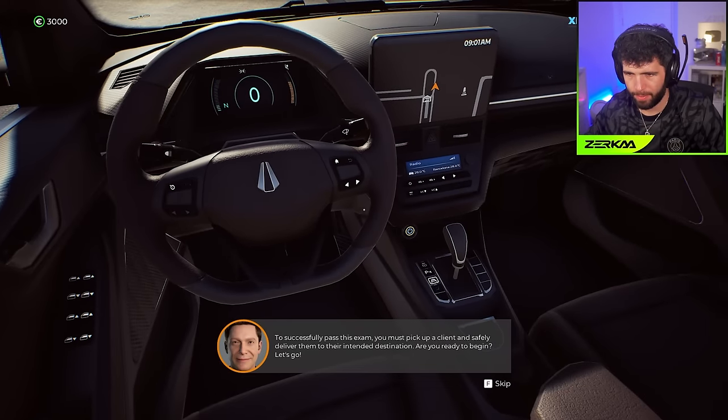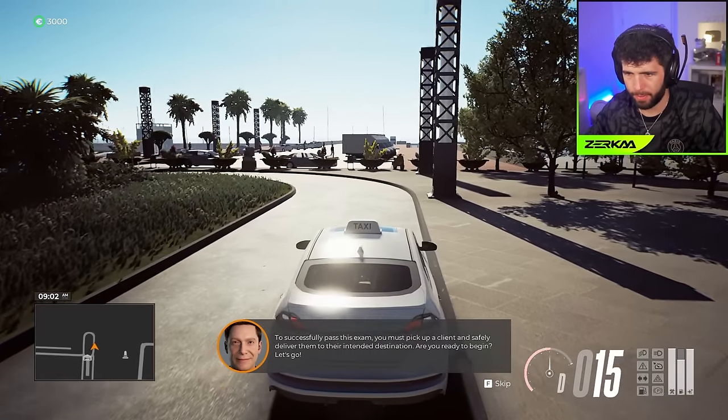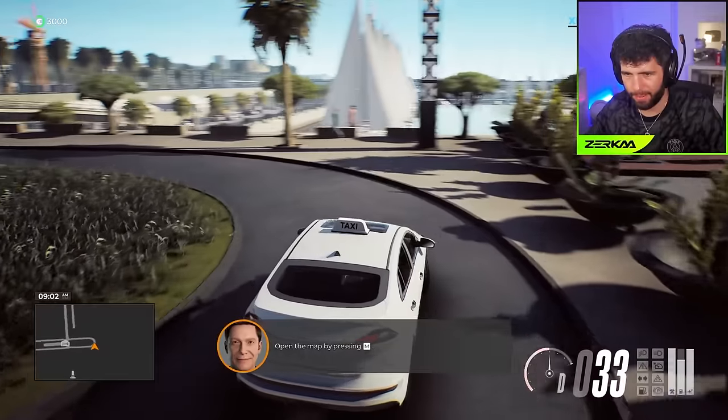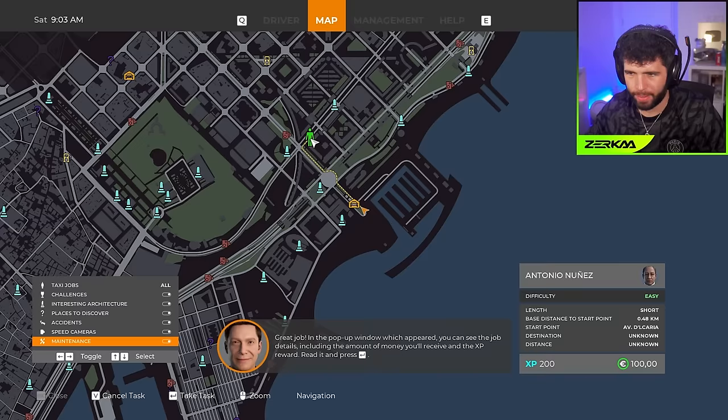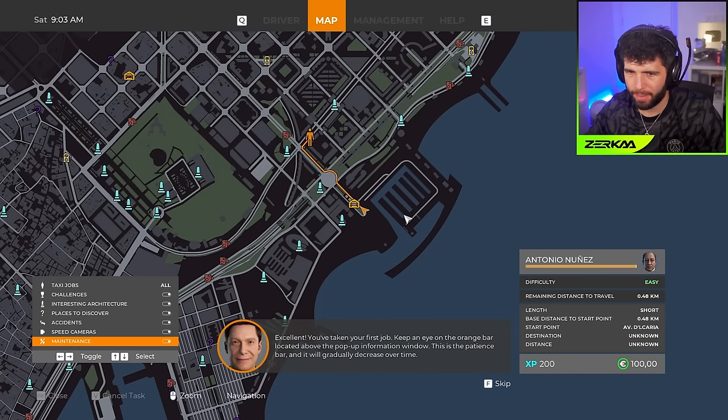You'll need to drive your own car in a real city to complete the test - good luck! To successfully pass this exam, pick up a client and safely deliver them to their destination. Open the map to find available jobs. You can see Antonio Nunez - including the money you'll receive and the XP reward. Keep an eye on the orange patience bar above the pop-up - it gradually decreases depending on your passenger's temperament and driving style.